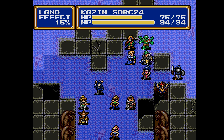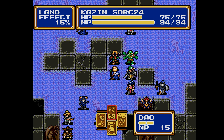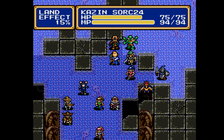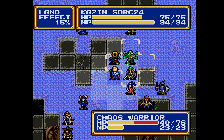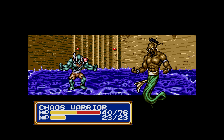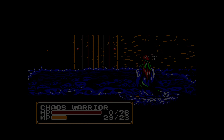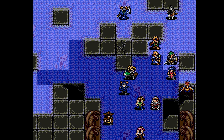Kazin could actually — do we kill the Chaos Warrior? Do we want that? I suppose so. 40 damage — a level 2 Dao should be enough. Critical hit! 54 damage. That's good. He just leveled up so no level up for him.